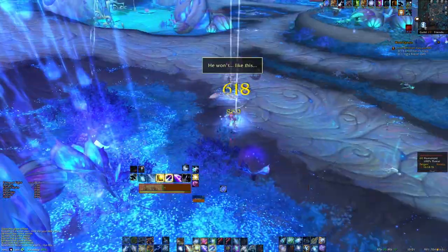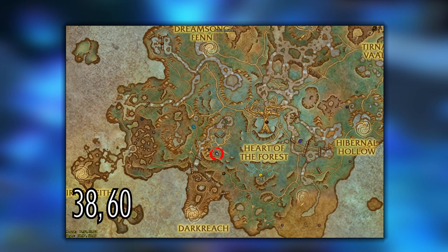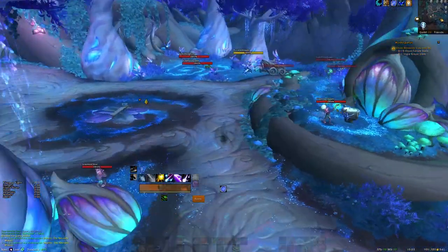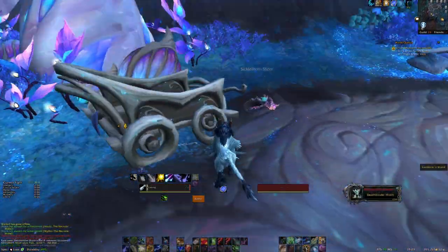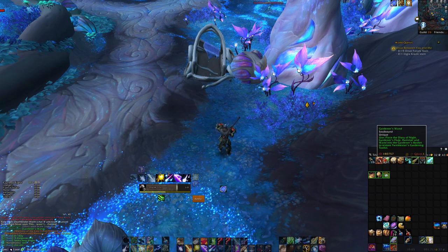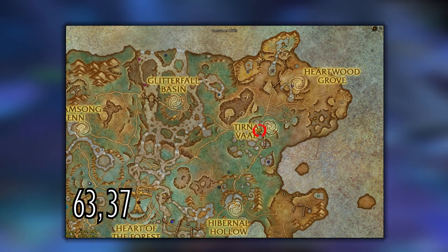Once you've killed all the mobs, pick up your flute, turn around and go to 38.60. Under this cart there's a wand. It's literally just behind you by the tree. Now combine all the items by right-clicking one in your inventory and head to Tirnaval at 63.37 to find Twinkle Star.